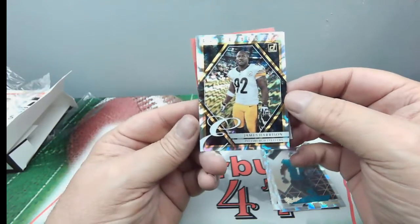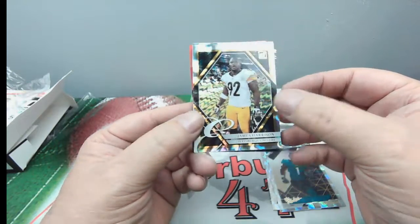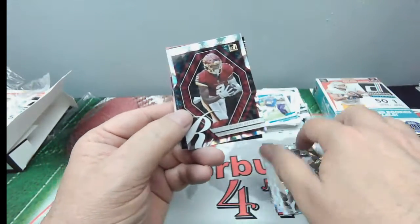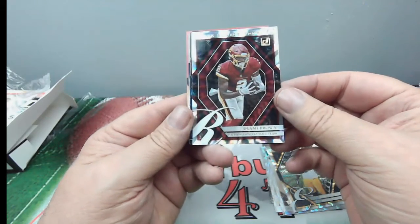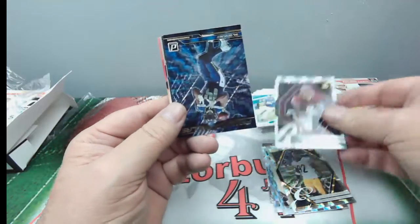I love the vortex, electronic lightning bolts — whatever it is — but pretty cool looking card. James Harrison. And Diami Brown, Elite Series rookies, pretty cool.